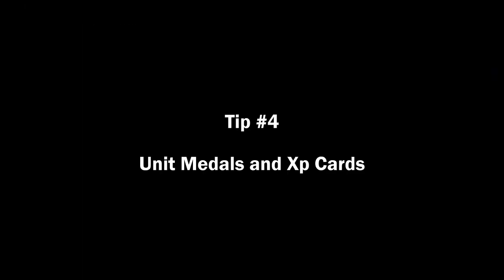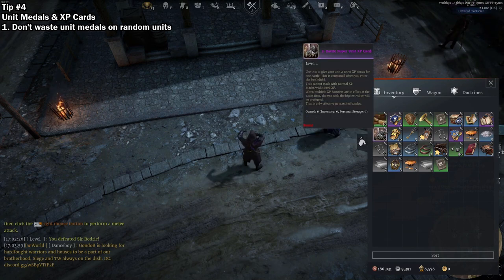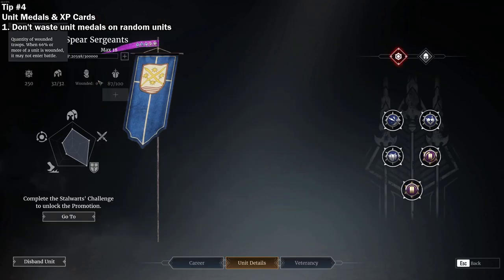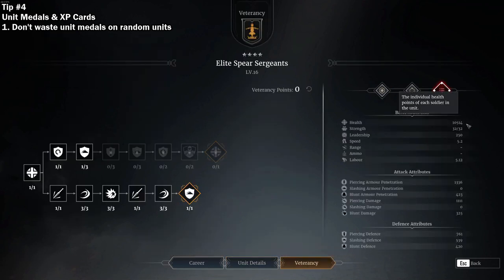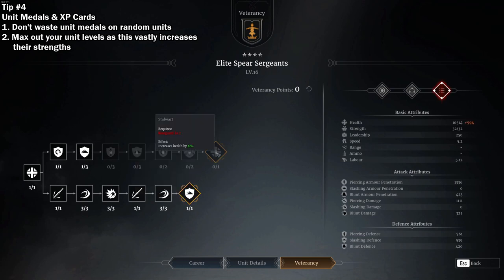Tip number 4: Unit Medals and XP Cards. Don't waste your unit medals and XP cards training random units to random levels. This is a common mistake made by many players, including myself, when I started. If you do not max out your units as you transition into mid-level games, you will find that you are struggling, as you will be playing against players who have max level units. It is extremely important that you train your units with the intent of maxing out their levels. Leveling up a unit provides additional HP per level, and each veterancy point can be used to either unlock a unit ability or formation, increase defensive stats, increase damage output, or further increase their health.